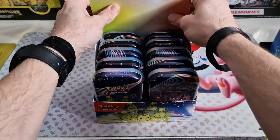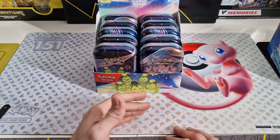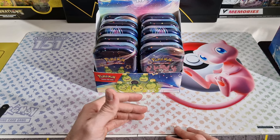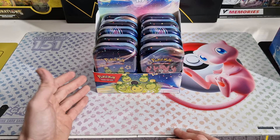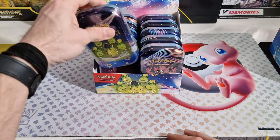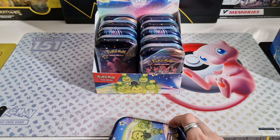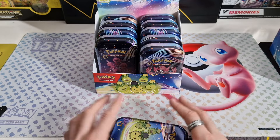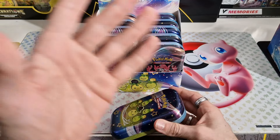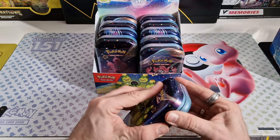It's not possible for all products though. Specifically for things like booster boxes, tins, Minitin displays, booster bundles — it's possible. But collection boxes are a little bit harder to display with this view because it's a little closer up. For the binder, I do a wider angle so it's easier to see everything.